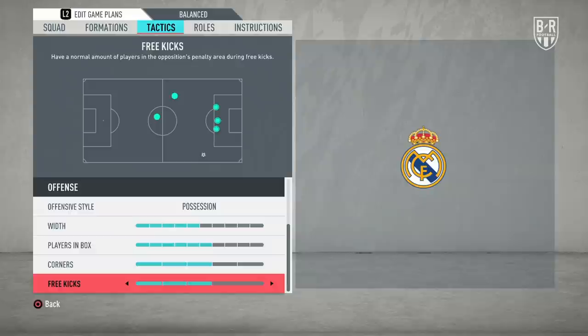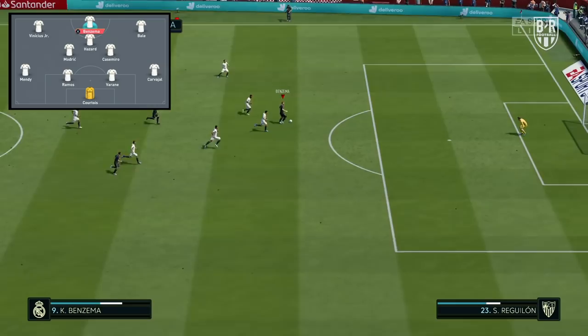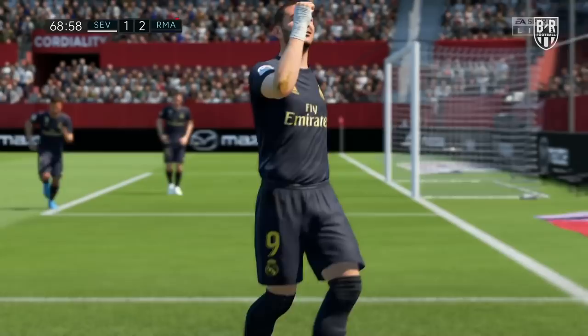This is a really solid base that can now be influenced further with player instructions that will let individuals shine. It's important to keep Benzema planted down the middle. Apply stay central and target man to his settings, the latter of which will force him to back into defenders when finding space to receive the ball. This will also stop him from dropping too deep.